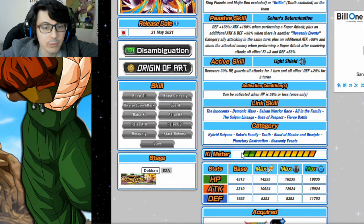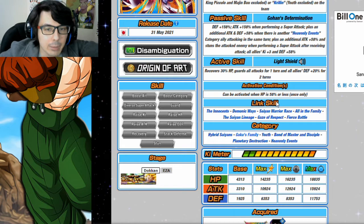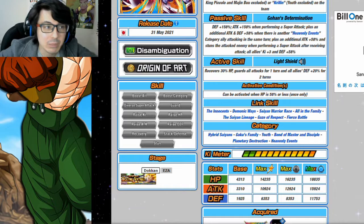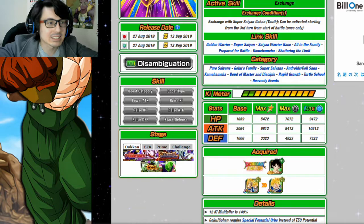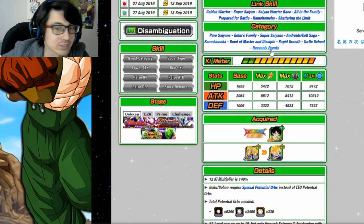All the units I'm about to mention will be good linking partners on every category they share with this Gohan. For later teams, I'll only mention linking partners I haven't already mentioned, so we're not going over the same points repeatedly. Also remember: even if they don't share a ton of links, they might still be a good linking partner because of his Ki support.